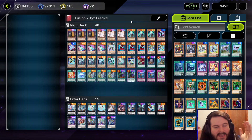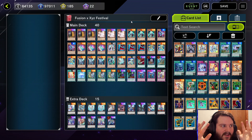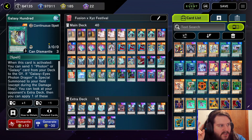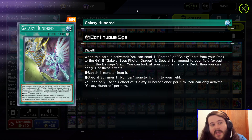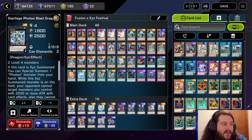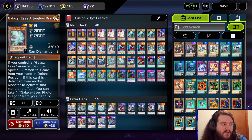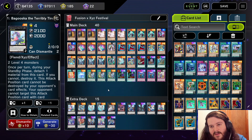For deck number four we have Galaxy Eyes — this had to be coming. I did a Galaxy Eyes profile not that long ago and I think this deck is going to be really decent in this event. Two reasons: if you go first, you can Galaxy 100 to see what your opponent is playing. If they're playing Number cards, you can steal their Number cards — imagine you see they're playing Baguska, you set up your board.